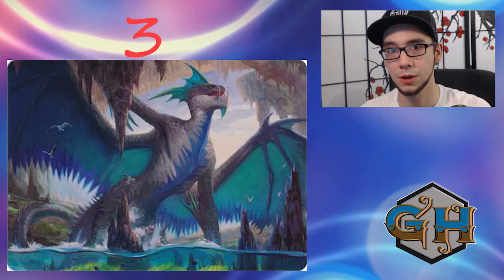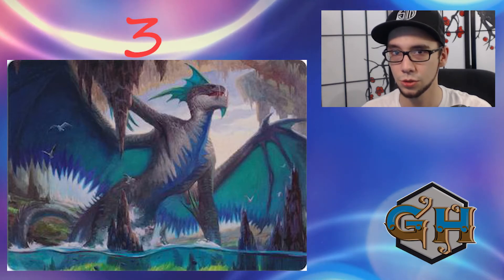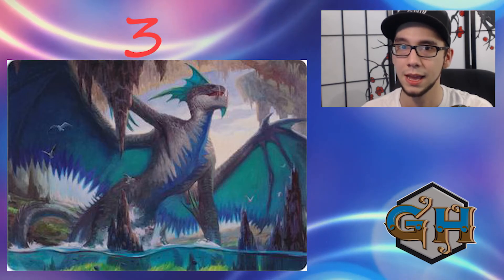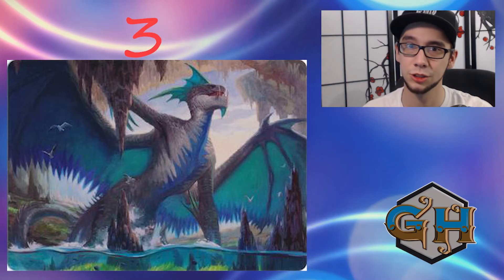At number 3 we have Izzet Murktide. Izzet Murktide is a very effective tempo deck that looks to play a 2-mana 8/8 Dragon while protecting it with cards like Counterspell or Unholy Heat depending on the board state. The one thing this deck does struggle against is traditional control decks that have better counter magic. Unfortunately the deck doesn't have the best counter magic since it's not in white, and going up against cards like Supreme Verdict is tough. If the deck doesn't have access to its Murktide Regent, it isn't doing all that much. But overall still a very strong deck — number 3.